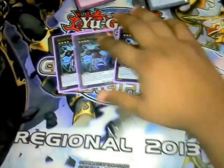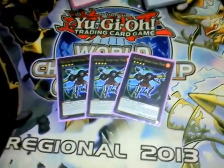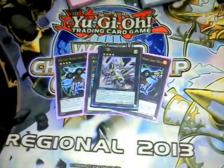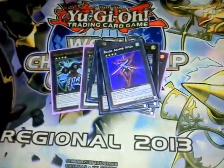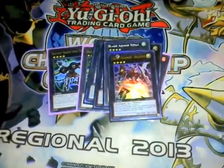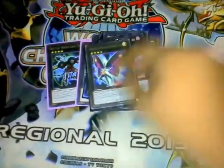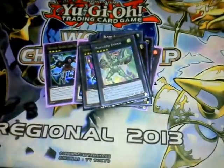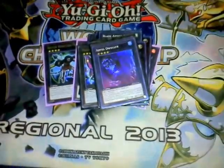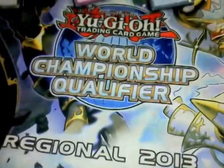Now for the extra deck, we have triple Lead Yoke - self-explanatory, he's the main guy to go to in this deck. Then we have Utopia Ray and Utopia. Comic Hero King Arthur. Blade Armor Ninja. Excalibur. Geminipe Pearl. Master Key Beetle. Photon Papilloperative. Laval Val Chain. Digvorzhak Emerald. Abyss Dweller. Really good. And Cowboy. That's it for all your Exceeds and your extra deck.